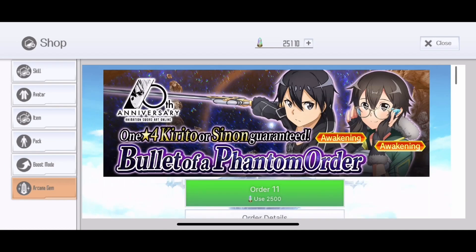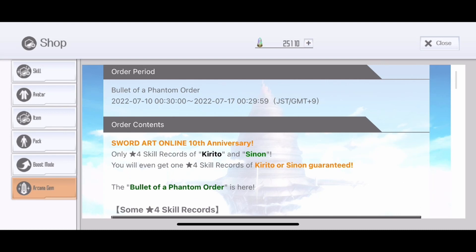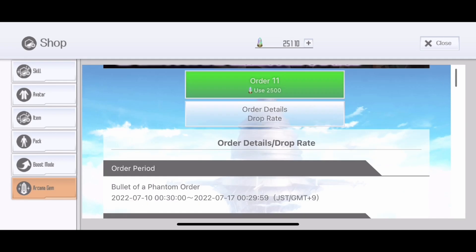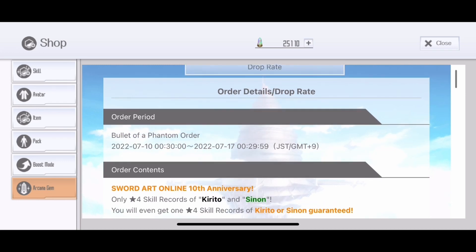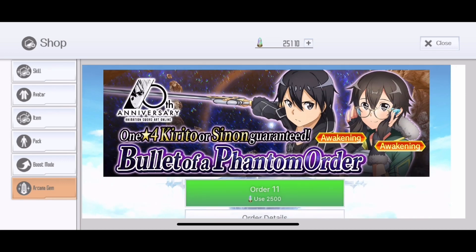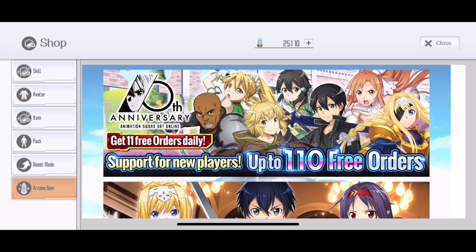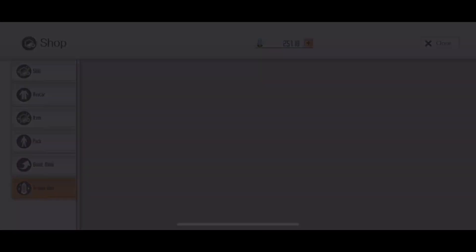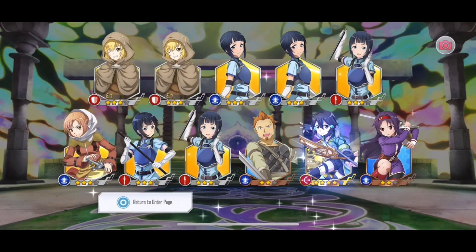Today we are going to try this banner 10 times and this banner is available for one week, so it just came out recently. As you can see on the top, we have 25k. If you're wondering how I got it, longtime subscribers probably know. It's so easy to save and you get a lot of Arcana Gems, and I don't easily play on this account.